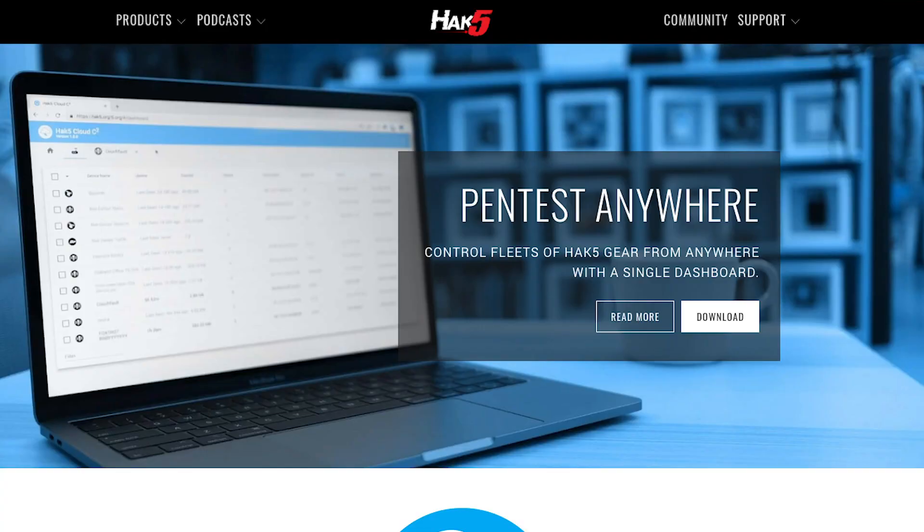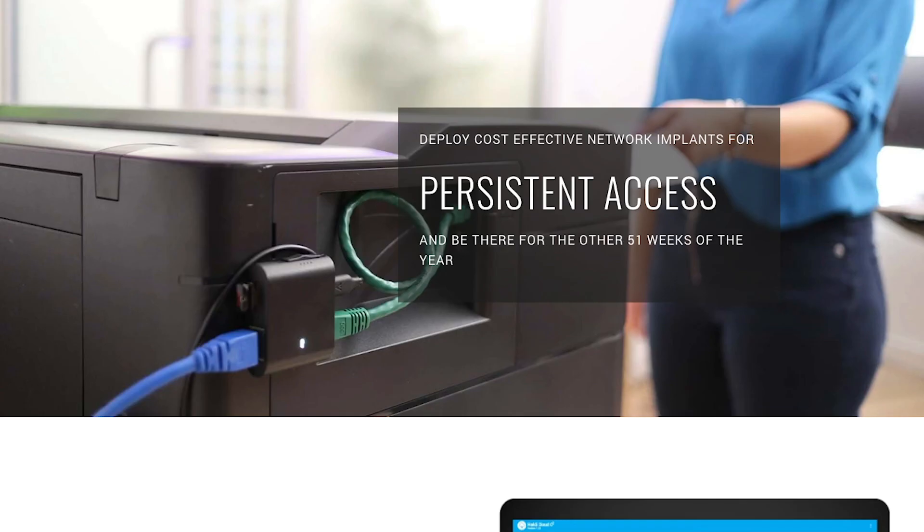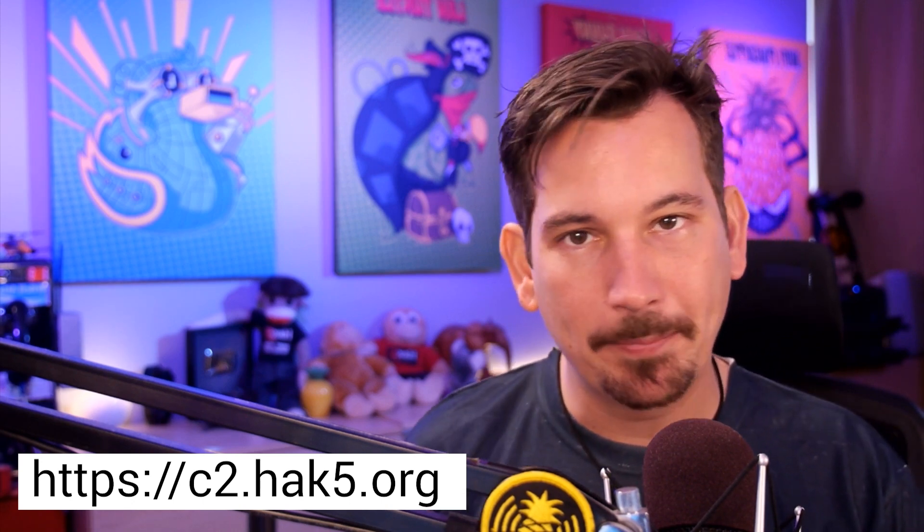Cloud C2 — if you're not familiar, it's the online command and control platform that we released last year. It lets you deploy and manage all of your Hack 5 gear on a self-hosted server that runs easily on Windows, Mac, and Linux. Today we're releasing version 2.0, available now at c2.hack5.org, and it features a new lighter-weight protocol that uses less bandwidth.